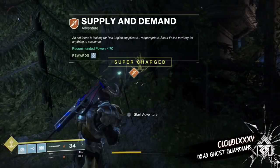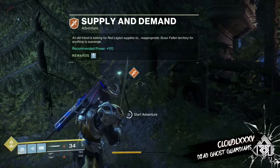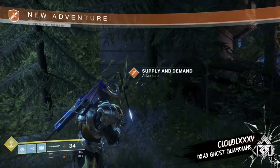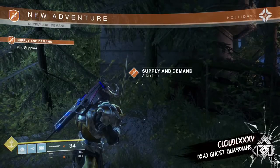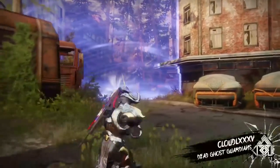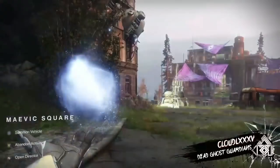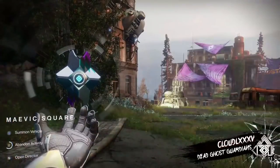The next thing you need to do is pick up the Supply and Demand adventure. Then when you reach a specific part during the adventure — it's behind there that we actually need to go — go ahead and abandon the activity.